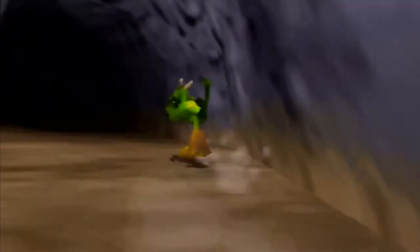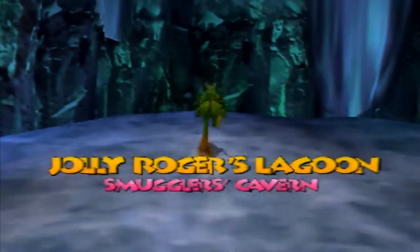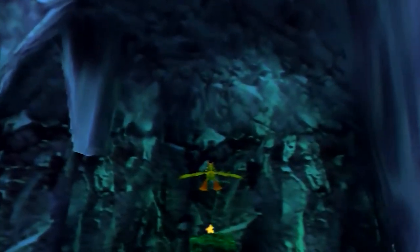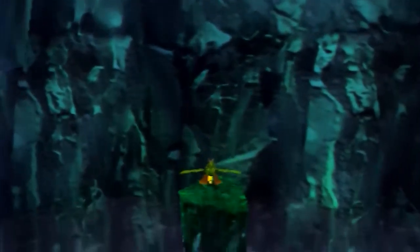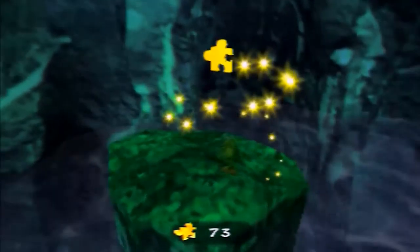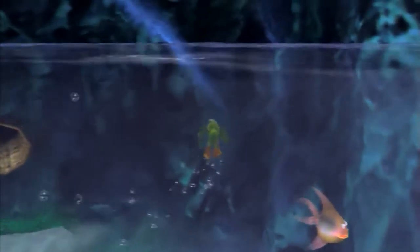Now we head into yet another portion of Jolly Rogers Lagoon because we still have a little bit of extra content. Behind Jolly Rogers' actual shop, there is a small area that you might have seen me blow up previously. Go into Kazooie alone and you'll be able to glide across here using the ability from Hailfire Peaks and pick up that fantastic jiggy.